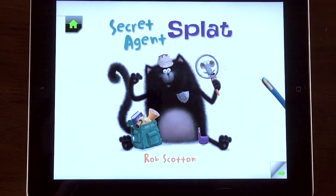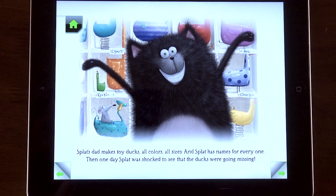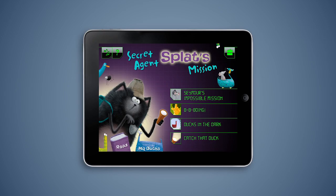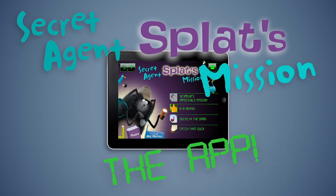Splat the Cat loves the toy ducks that his dad makes. One day, he notices that they're missing. Will Secret Agent Splat be able to crack the case? With your help, he will.